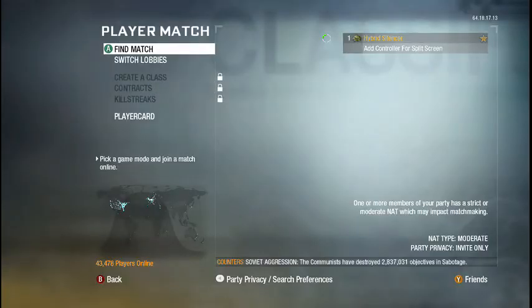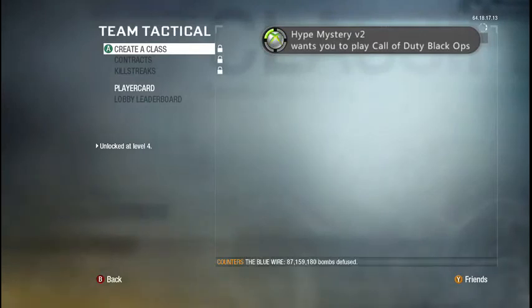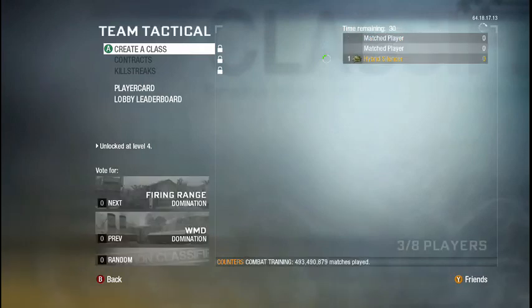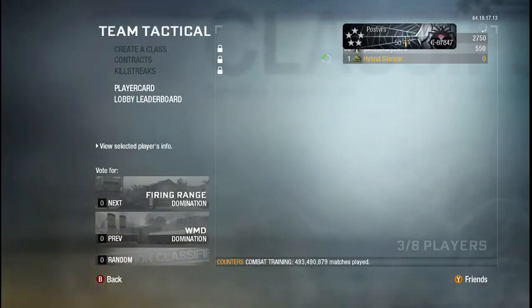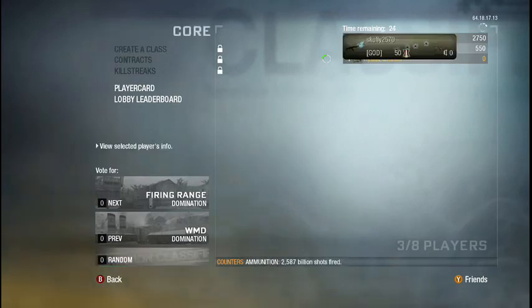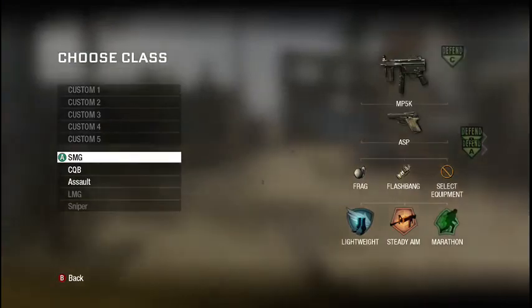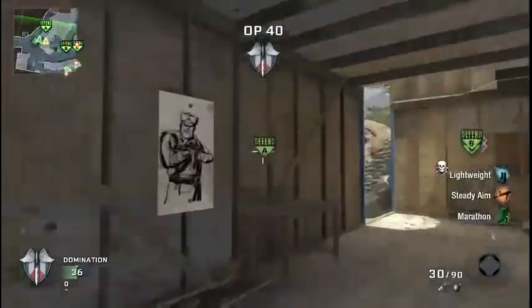And then what you want to do after this is find Match and then go to Team Tactical. Basically you'll know when it's a hacked lobby when someone says Host or God — that means he is host and he's the host for the XP lobby. And this only works on Domination and Demolition.